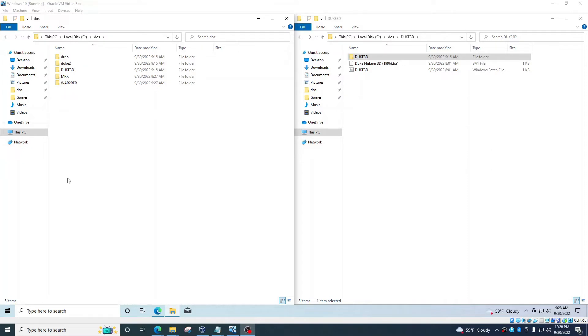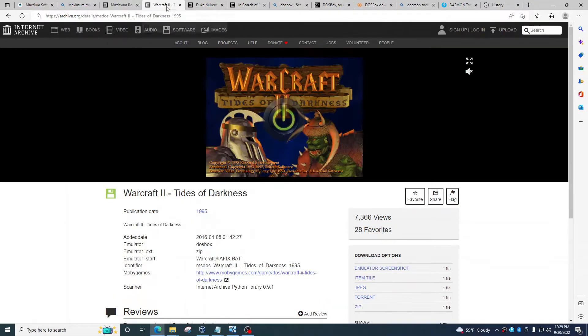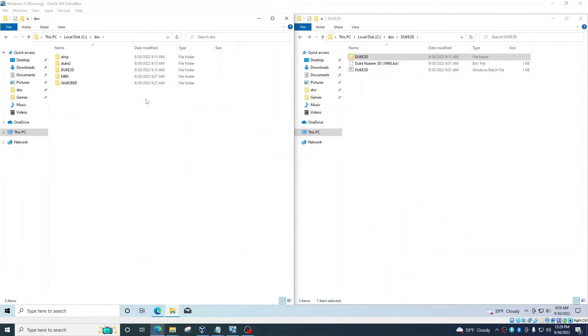Now let's figure out how to play DOS games that are actually CD games. You want to make sure you're getting the right year and confirming it's a DOS game — for example, 1996 is very possible for a DOS game. Maximum Roadkill needs a CD to run. Warcraft: Tides of Darkness, made by Blizzard, also definitely needs a CD to run and will not run on Windows 10 normally. We have to get DOSBox to register the CD.